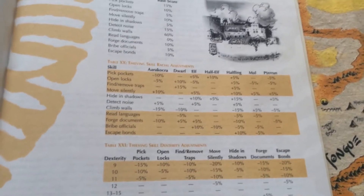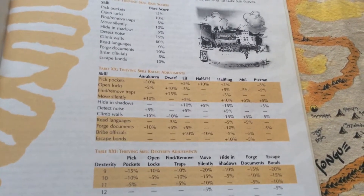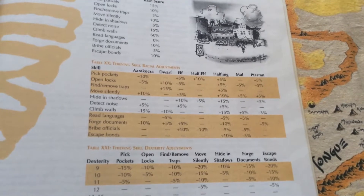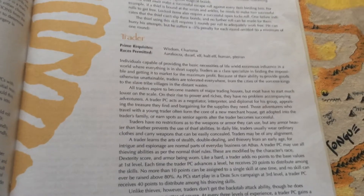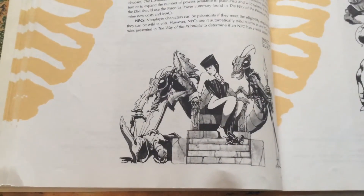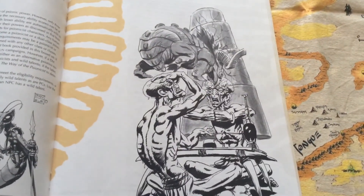With some new classes and new races that can be Thieves, we have some new racial adjustments. Terrans are really good at moving solidly — but why are they horrible at climbing walls? You'd think they'd be better at it. And you'd think Aarakocra would be the best at climbing walls. There's another rogue class called the Trader — basically they buy stuff and transport it somewhere else. And the Psionicist class still exists here.